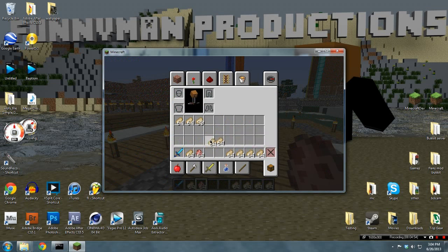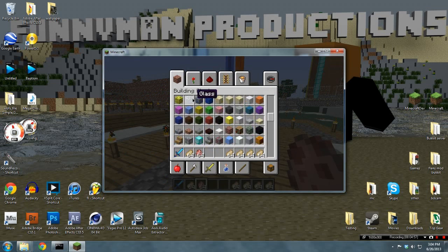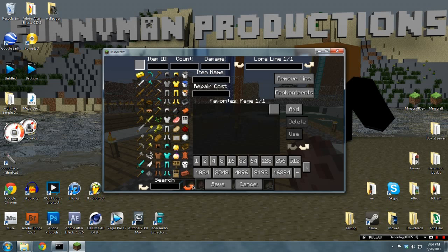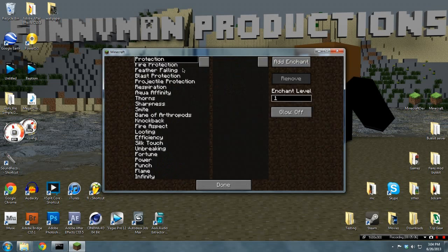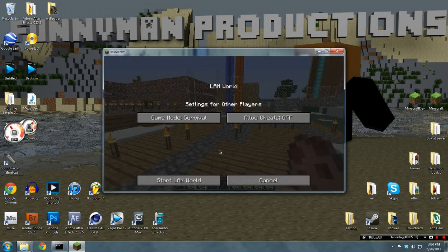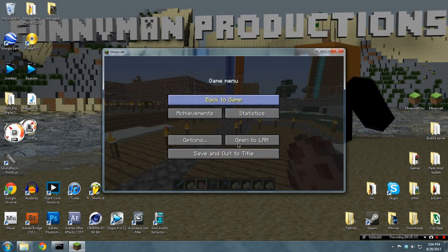If we want to, we can go ahead and get building blocks, lapis, and go over to a pickaxe. Go to enchantments, efficiency — let's change that to a thousand. Add enchantment, and let's do looting, bring that down a little to 120, and add that.